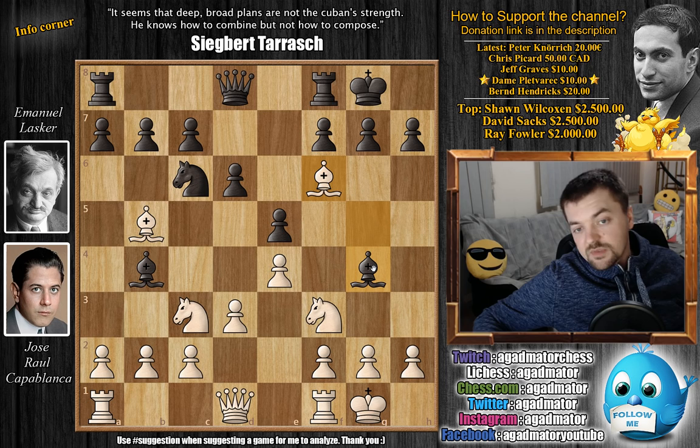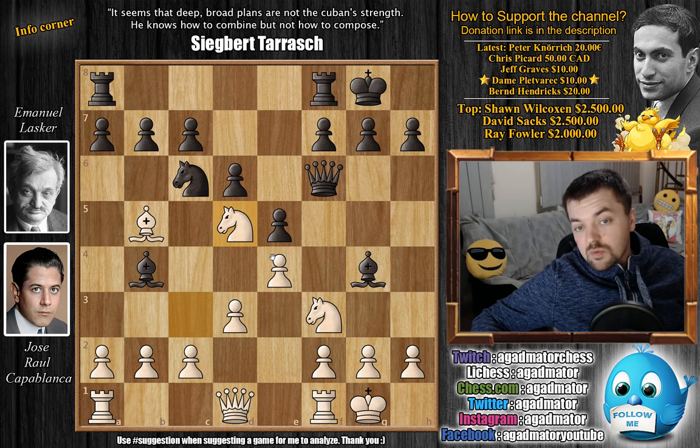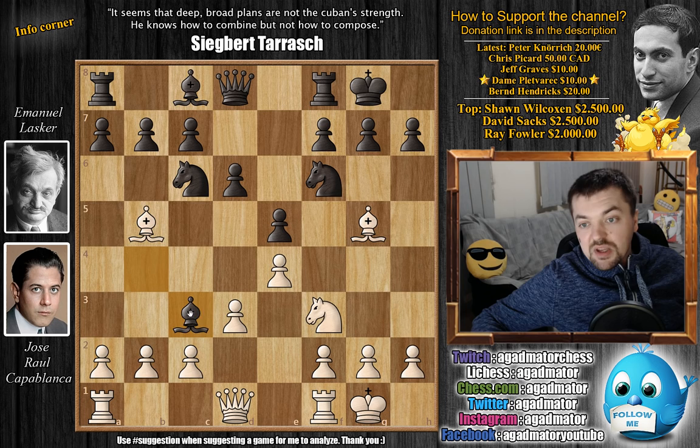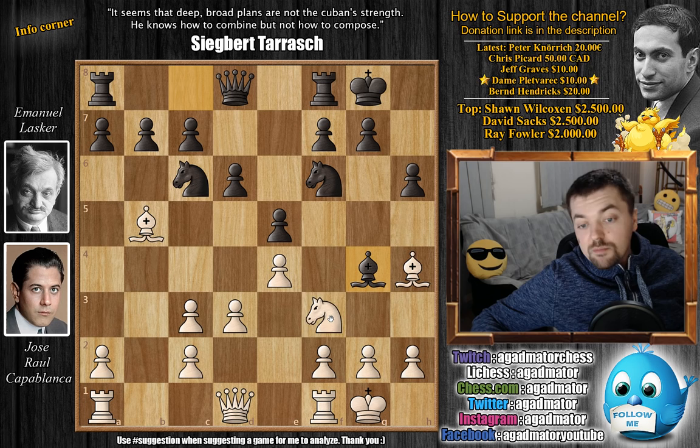Here Capablanca goes bishop g5, and here is already such a moment. If Lasker would continue playing symmetrically with bishop to g4, then bishop captures on f6 would win Capablanca the game. Your queen is under attack; you don't have time to capture on f3. You'd be forced to capture with the g-pawn and mess up your pawn structure. If you capture with the queen, knight d5 wins the game — your queen is under attack, and you're threatening knight captures on c7. So Lasker, no longer able to continue symmetrical play, goes for bishop captures on c3. We have b captures on c3, and now h6, forcing Capablanca to decide what to do with the bishop. Bishop goes back to h4, and only now the bishop comes to g4, pinning Capablanca's knight on f3.